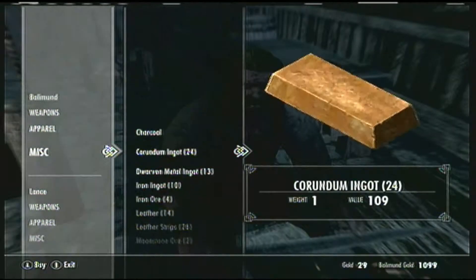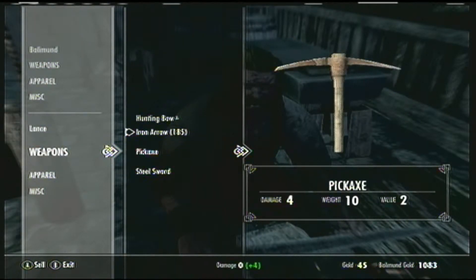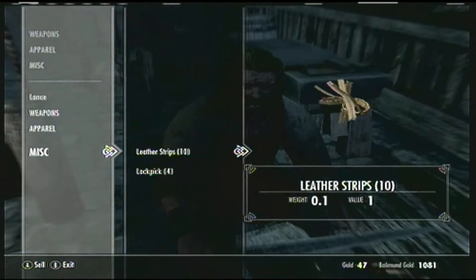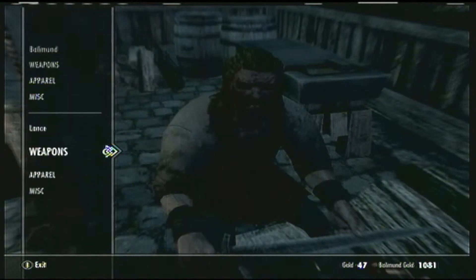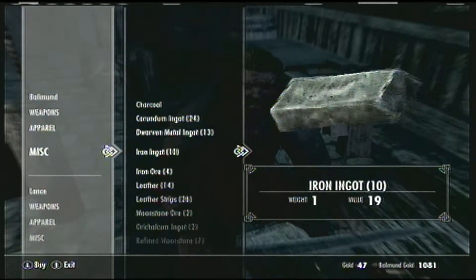Hey guys, I'm showing you how to power level your smithing if you don't want to do the Augment Finium glitch. What you're going to need is iron ingots and as many leather strips as you can. Just buy all you can.